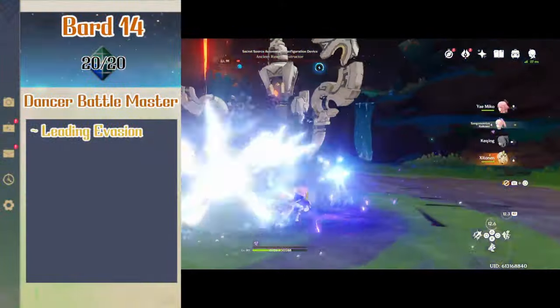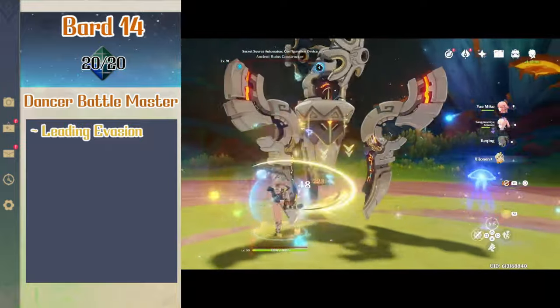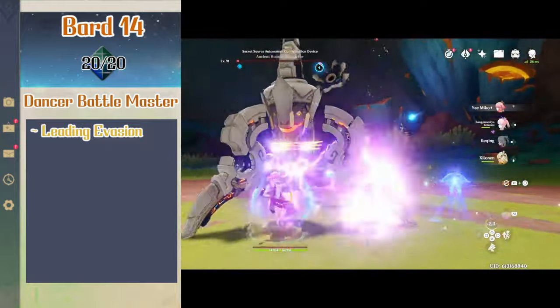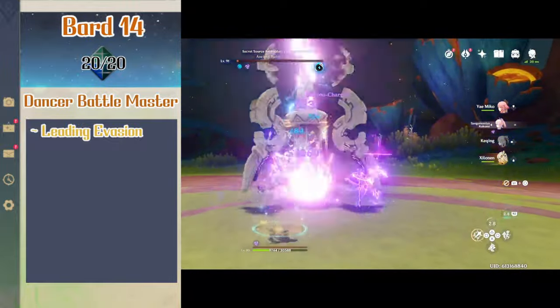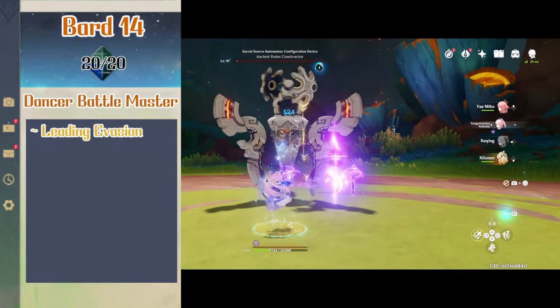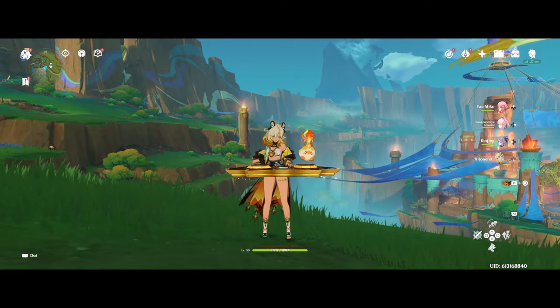The final level for Shilonen will be level 14 of bard which gives her leading evasion. When she makes a dex save and succeeds she takes no damage, and only half damage on a fail. Any allies that are right next to her also benefit from this feature. And that concludes Natlan's best and laziest blacksmith, Shilonen.